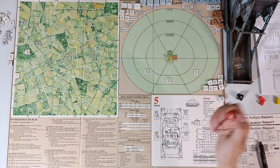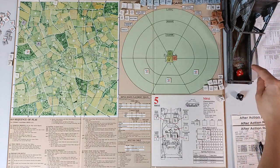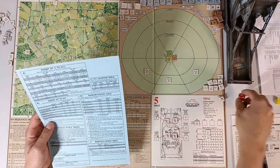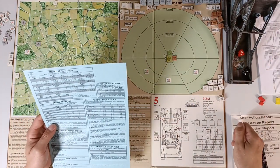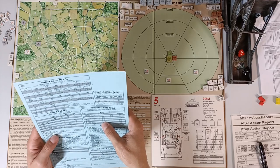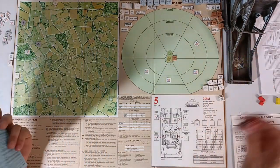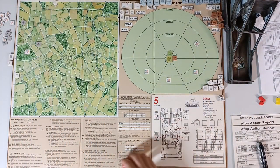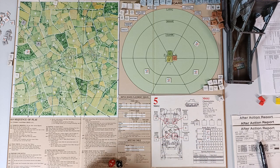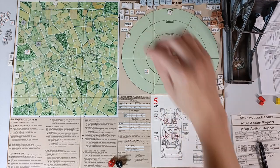We roll to see if there's an enemy ambush — occurs on 1–8. We roll 2, so there is going to be an enemy ambush. The first thing that happens is a random event: roll 59 — friendly advance. So we take that area. Then we have crew action.